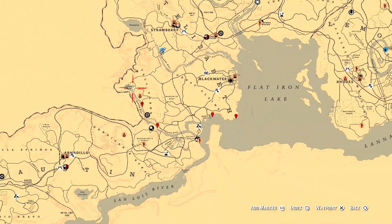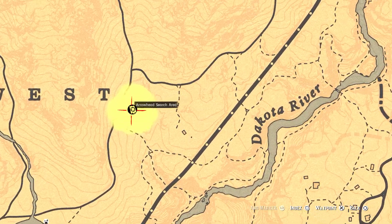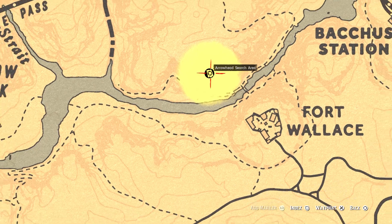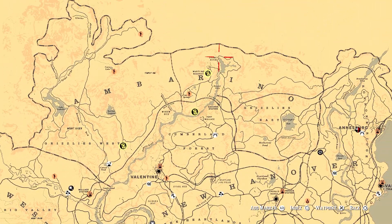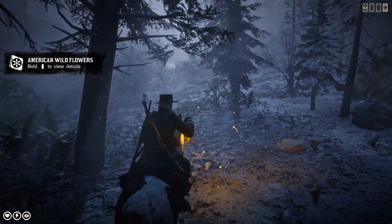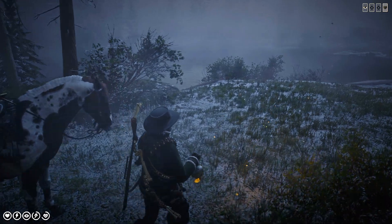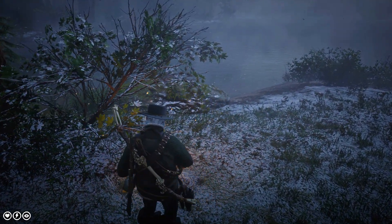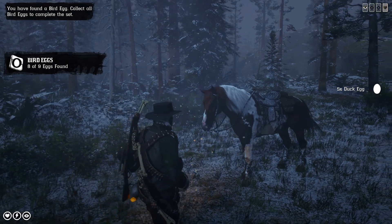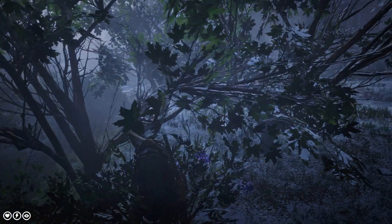Three arrowheads you'll find at these search areas: one will be here, another one will be opposite Fort Wallace in the search area — probably the tricky one in the small cave — and one here by the first road. Let's go and pick up some bird eggs by Aurora Basin. There they are. This challenge is completed — it's quite hidden, this one.